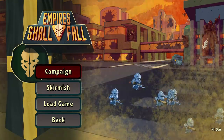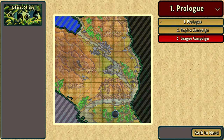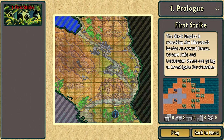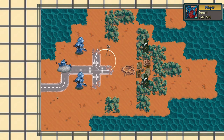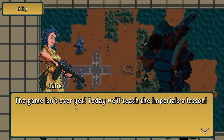We'll have a look at the campaign — Prologue One. The Black Empire is attacking the Liberstan border on several fronts. Colonel Julie and Lieutenant Dina are going to investigate the situation. It's an ambush squad — get ready, Dina. Bring tanks in, the game isn't over yet. Today we'll teach the Imperials a lesson.